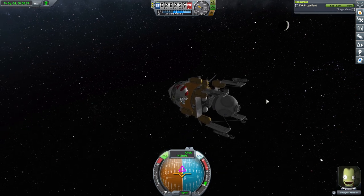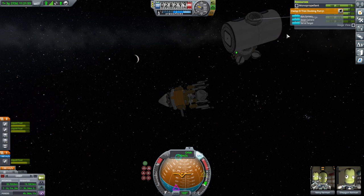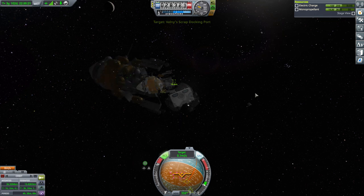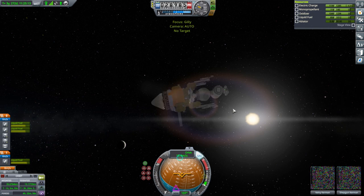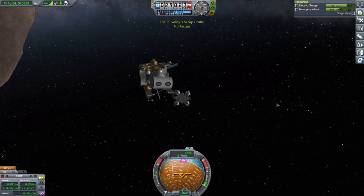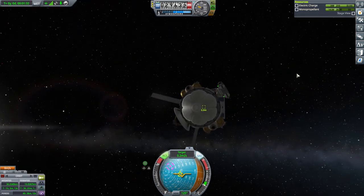I feel like I'm going to regret this, but — we have to switch vessels — then this. Control from here and set that as target. Hopefully magnetism. Magnetism — we are docked. So that's sort of how it was supposed to be. Let's release the claw now and get it into position. Control from here now, SAS, RCS. Close enough.